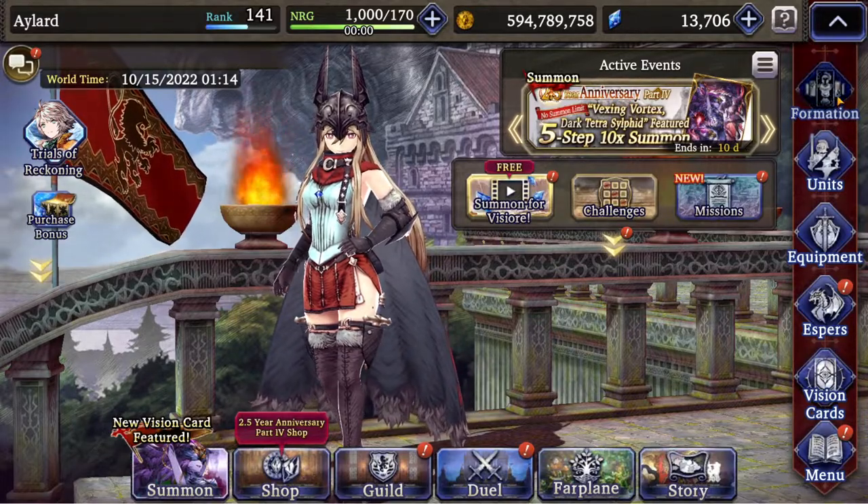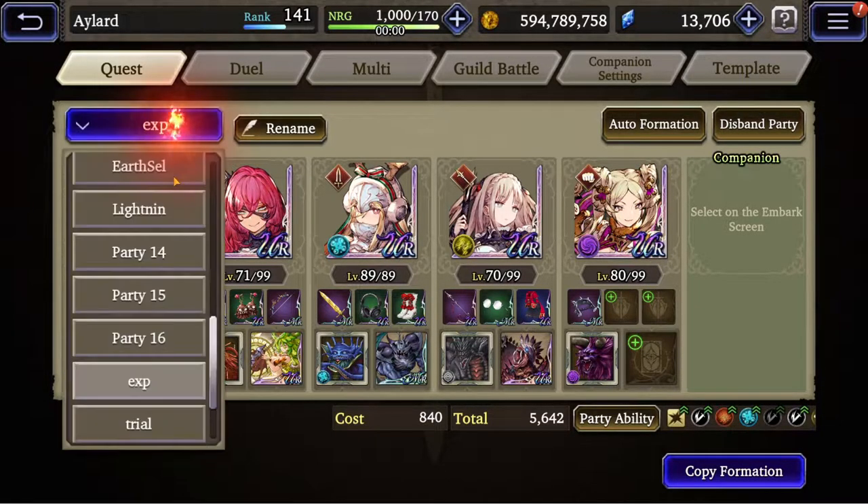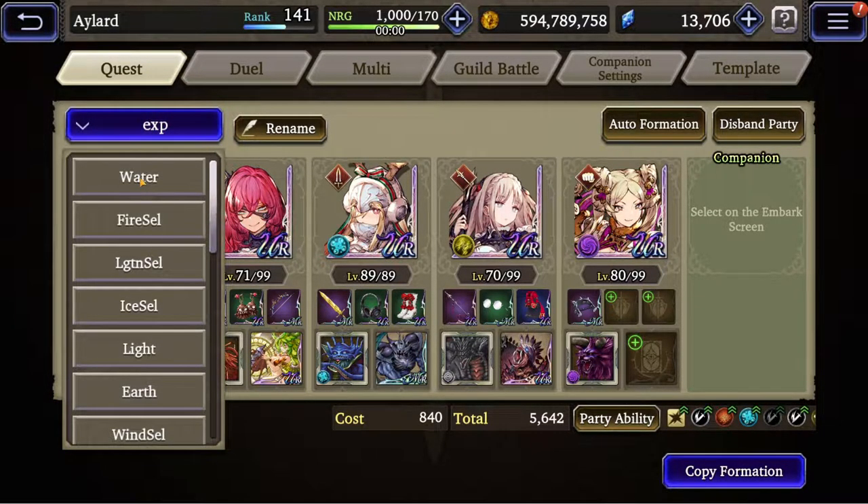What's the difference between an elemental team and a rainbow team? The difference is that not only can you chain normal damage if you have all slashing units, but you can also chain the element. Most likely you will only be chaining the element, because most likely you won't be supporting the same damage types.